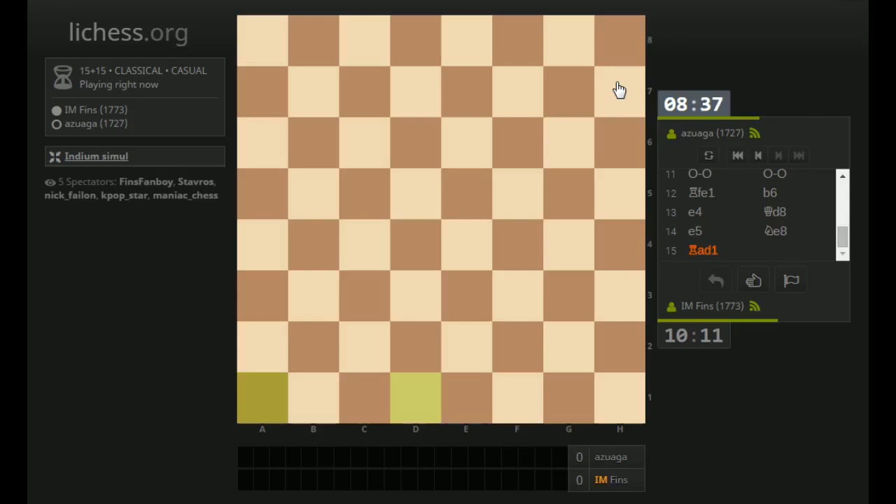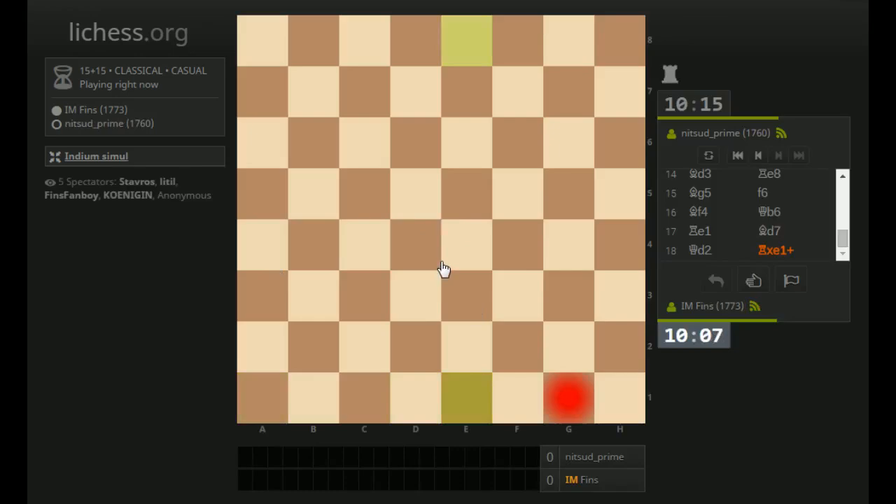It wasn't Bishop takes C6 check, I don't believe, but it was still at least winning a piece. Because after Bishop takes C6, they might have had to play Queen takes A4, and I could have taken with my Bishop. So I like my position in that game. Rook takes E1 check — so I can just take this back. Everything's good.